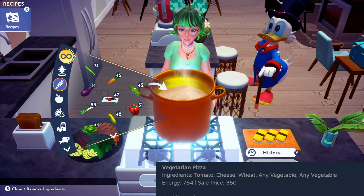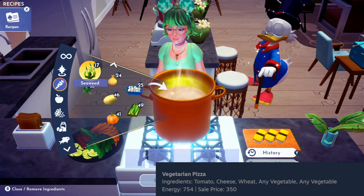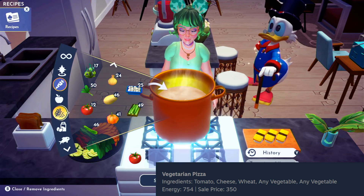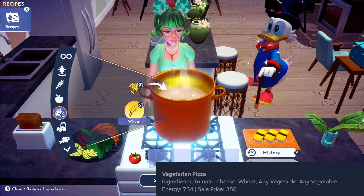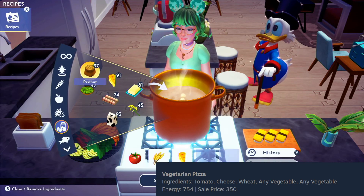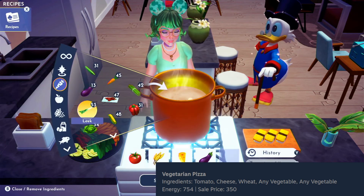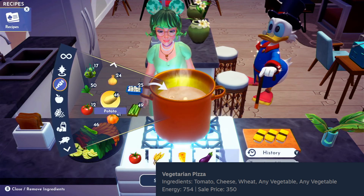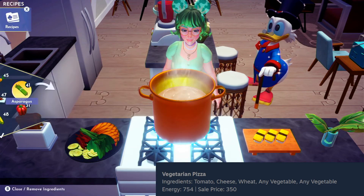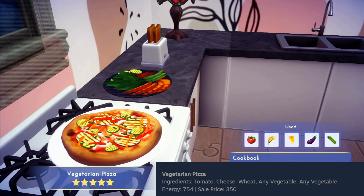The next dish we will be creating is a vegetarian pizza. For this dish, we will use tomatoes, cheese, and wheat — the basics for any pizza — and then two additional vegetables. Let's try eggplant, and... what else would be nice? I'd love asparagus. It looks like they went with bell peppers, carrots, zucchini, and eggplant — so I got one of them correct.